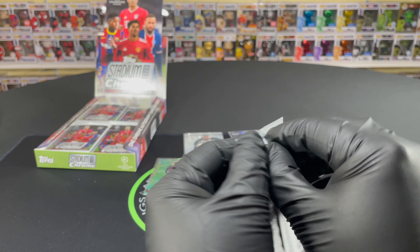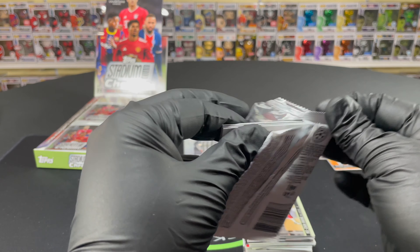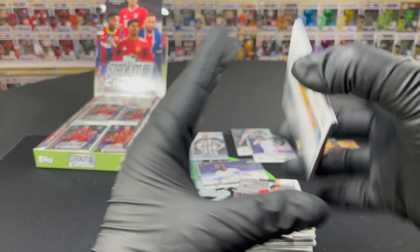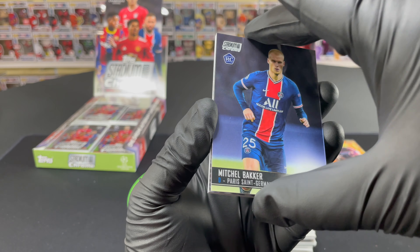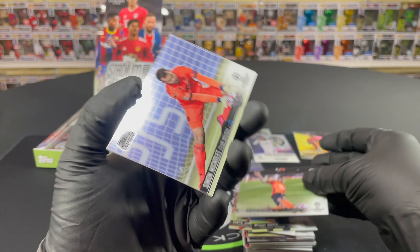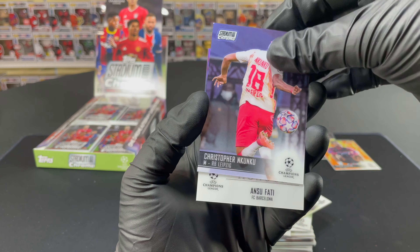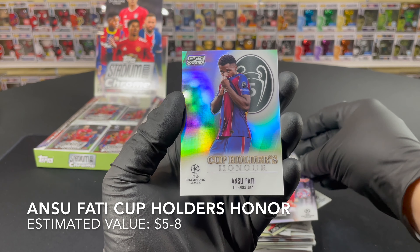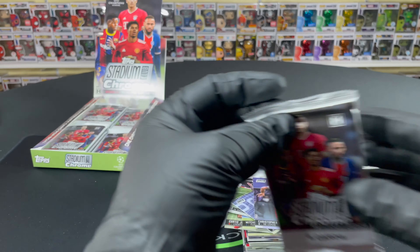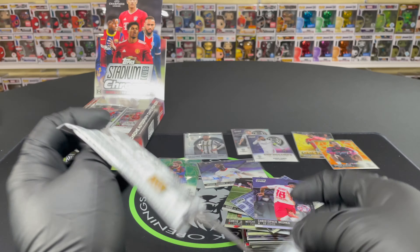Pack number eight — oh we got something in the back! Curtis Jones. Mitchell Backer. Dodo — not bad. Simon Mingelé. Christoph Nkunku — not bad. And cup holders honor Ansu Fati — not bad at all. Ansu Fati refractor cup honors — let's go! So this is the last pack for Frank.